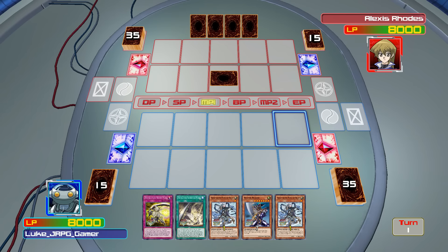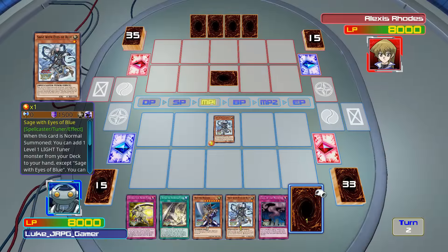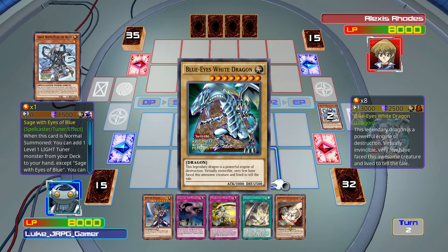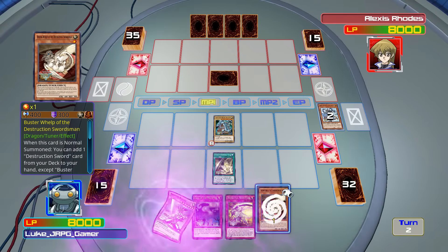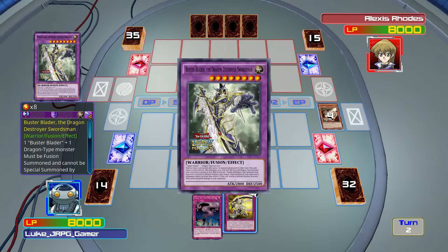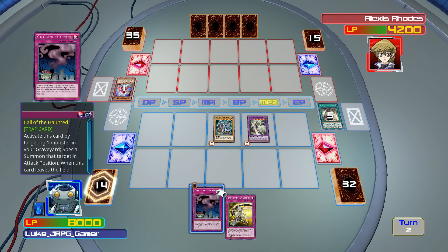That's a pretty good start. Alright, so Sage — I'll get myself a whelp. I can use the Sage's effect. There's some bullets from the deck — The Destruction Sword.